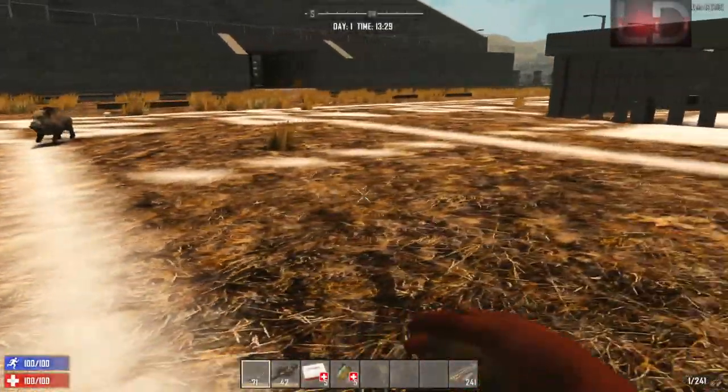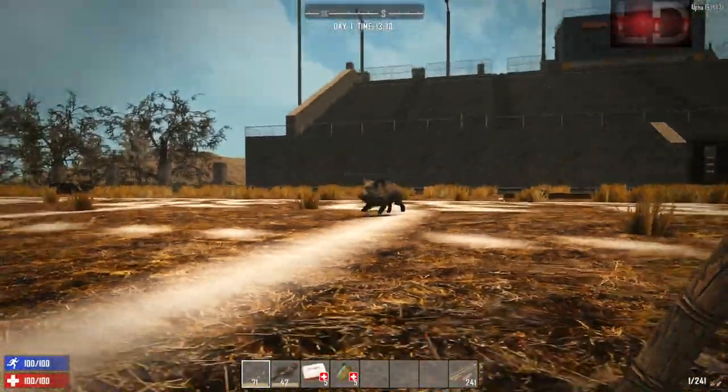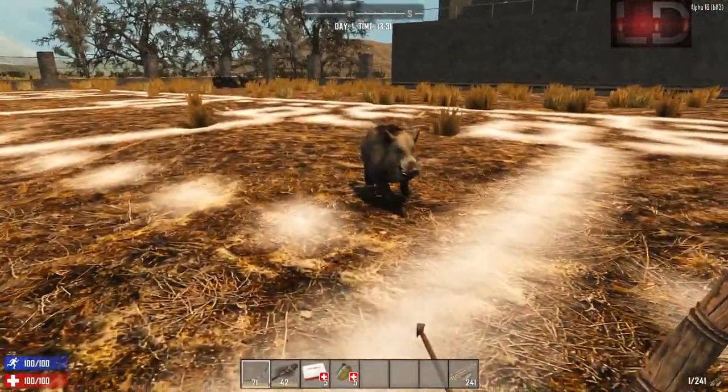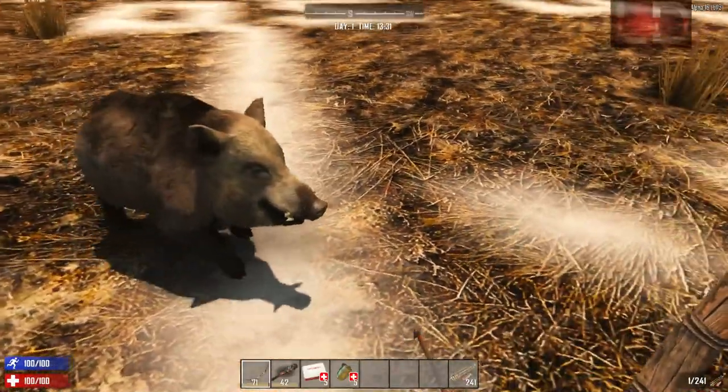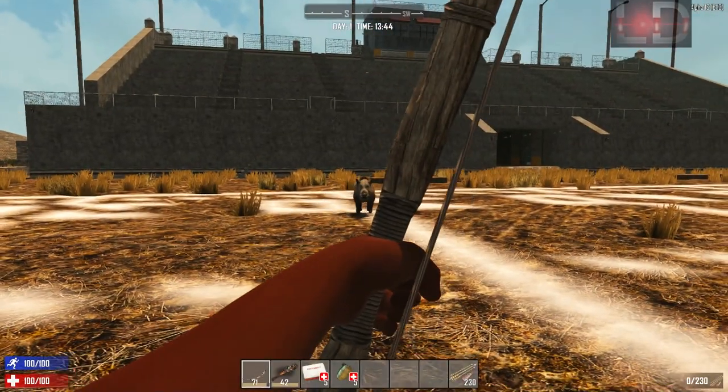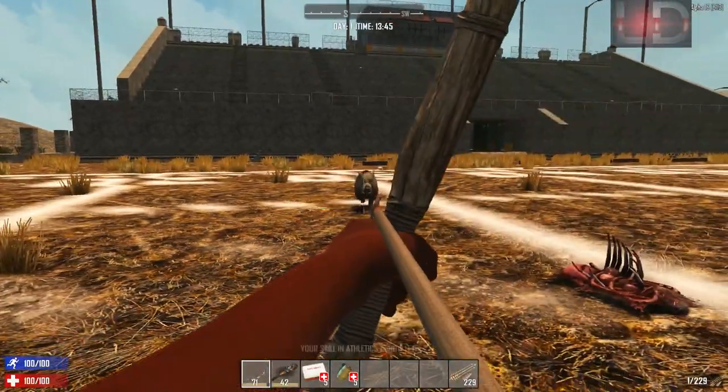Next is the boar. The boar is just an updated version of the pig but it becomes hostile when aggravated. The boar does a lot of damage when it strikes you, so be careful when hunting them. The best way to hunt the boar is to get within a comfortable range, crouch, and shoot it in the head.